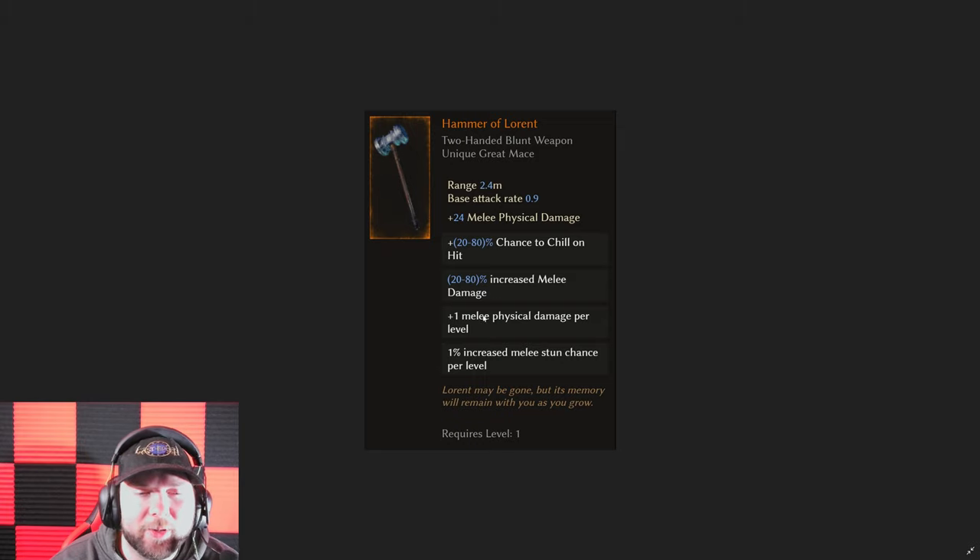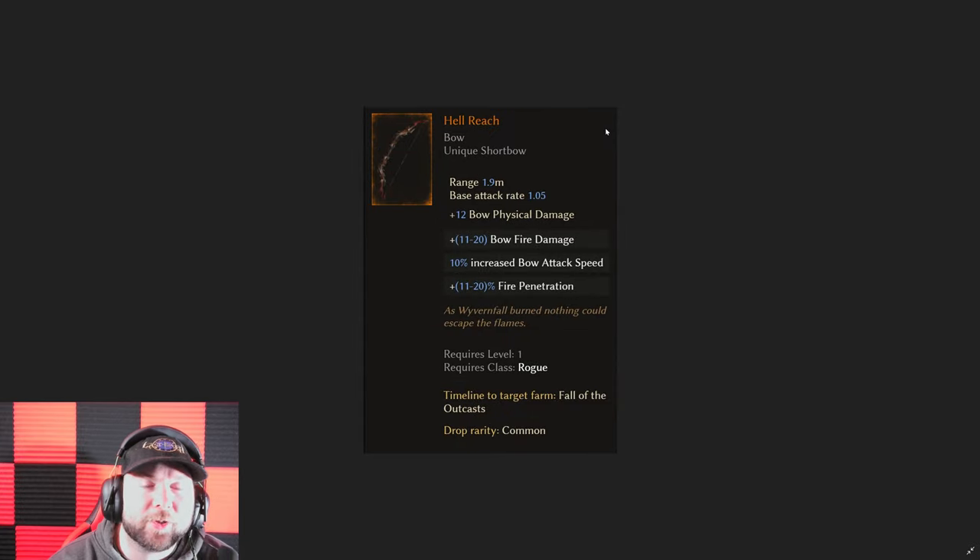We have the Hammer of Laurent, and this one has that interesting thing where you get plus one melee physical damage per level — so at level 100 that's 100 flat added melee physical damage, which is huge. It's one of these uniques you can use through the entire game, however there are better two-handed weapons and this one attacks slowly. But now that you can put on melee attack speed, melee critical strike chance, even more melee physical damage, and suffixes for chance to slow, chill, or frailty — this one could become viable as a two-handed end game legendary.